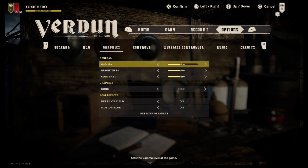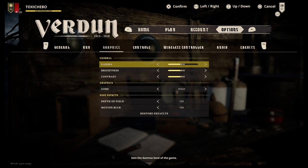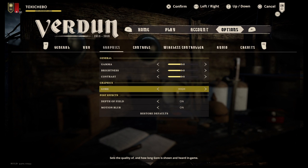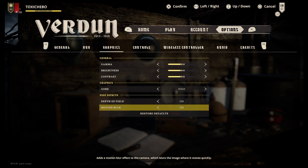For Graphics, I keep them pretty much the same — gamma, brightness, and contrast I always keep the same. At the minute there's a bit of a gore issue on Verdun and the highest setting of gore is ultra. This doesn't seem to work at the minute, so turn your gore down to high and hopefully you'll see more gore graphics. Finally, you want to have motion blur and depth of field on as that improves the graphics massively since the update.